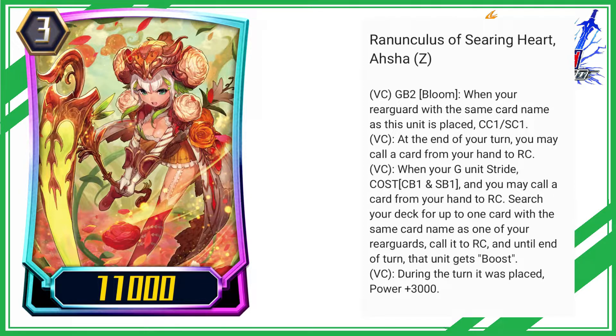VC: at the end of your turn, you may call a card from your hand to RC. VC: when your G unit strides, cost CB1 and SB1, and you may call a card from your hand to RC. Search your deck for up to 1 card with the same card name as one of your rear guards, call it to RC, and until end of turn, that unit gets boost.